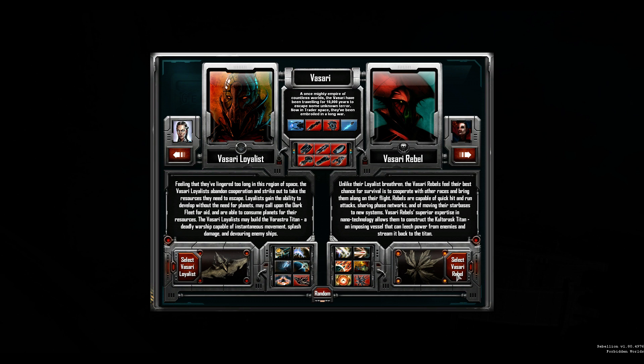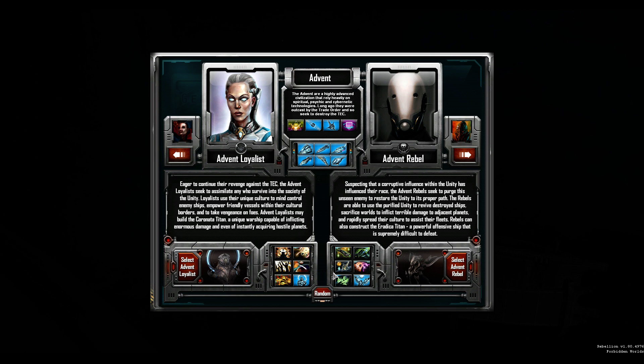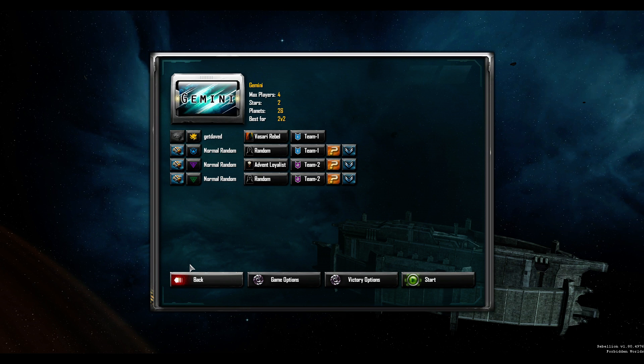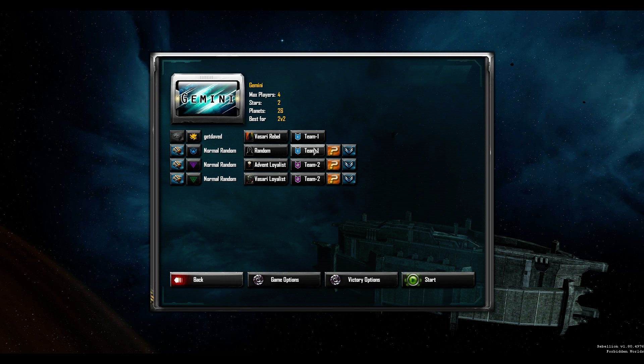That'd be my description of how it plays out in Sins of a Solar Empire. I like to take care of the economics with my play style, and I like to have factions that take care of the military side. I'm picking our opponents here just because we ended up against TEC like crazy before, so we'll go against some loyalists with a random teammate, and we'll put everyone on normal again.